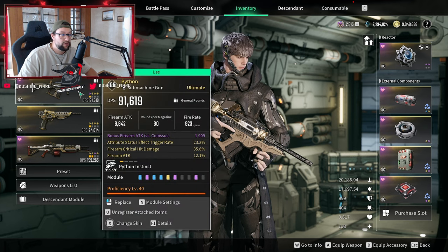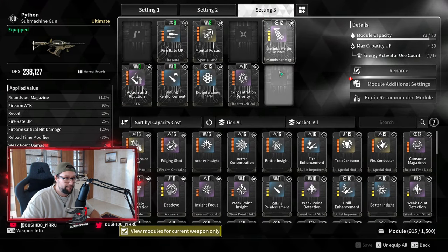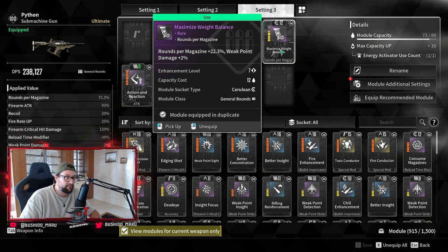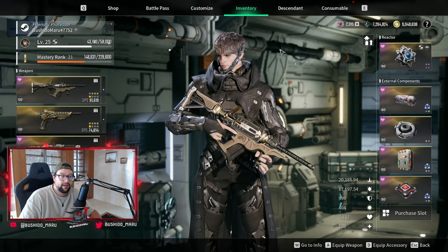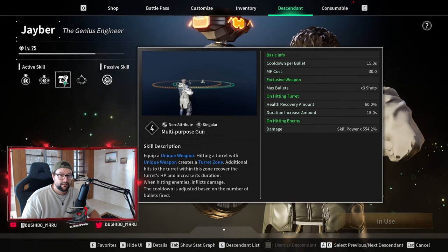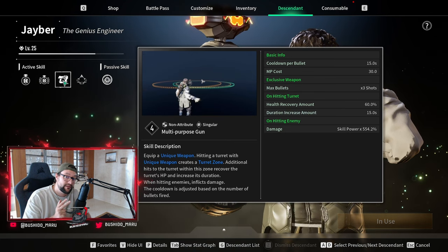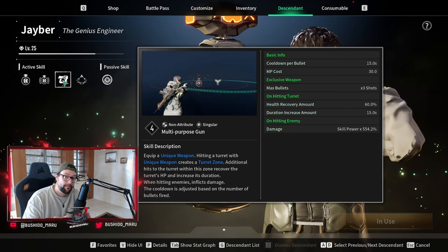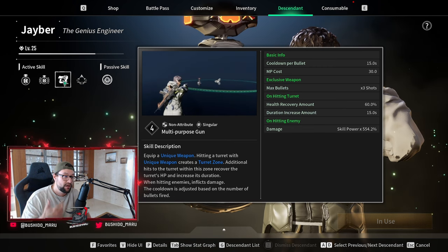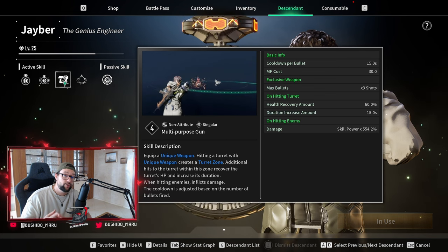You need to put one or two specific modules into your weapon that you're going to use with your reactor. In my case, I'm using my Python. You want to put in expanded weapon charge, and if you want more rounds in your third ability, you can put another maximized weight balance for more rounds per magazine. Your third ability pulls out a unique weapon — you shoot your turrets to enhance them and do more damage, and shooting twice resets the turret's duration. By default this weapon has three shots; with expanded charge you get four, and with another module you get up to five shots.